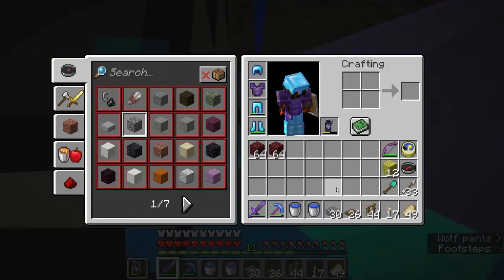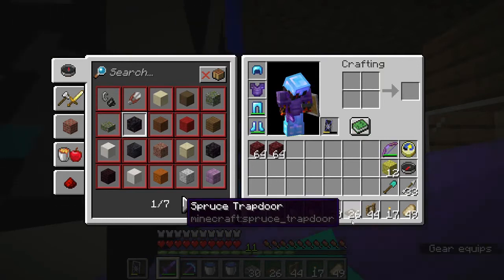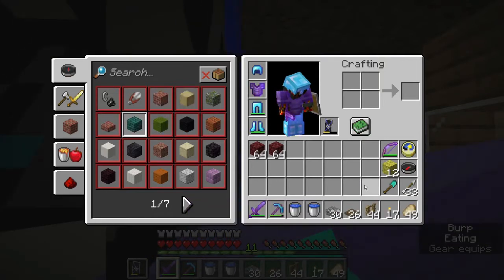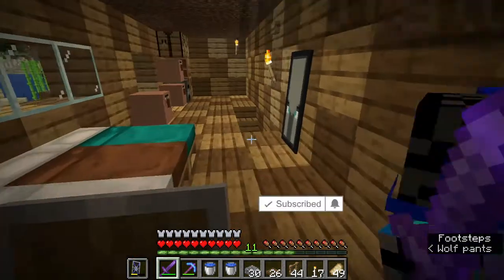If you guys want to build this, all we're basically going to need is two water buckets, some cobblestone slab, some spruce trap door, oak fence, and torches. That's about it for now.